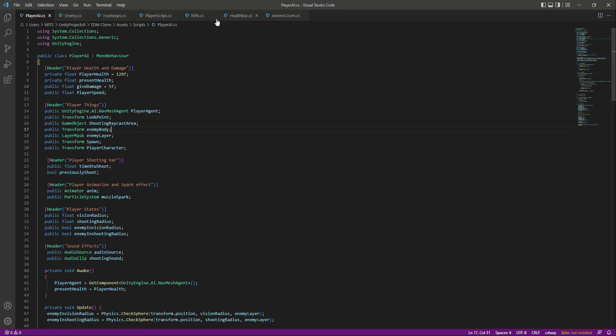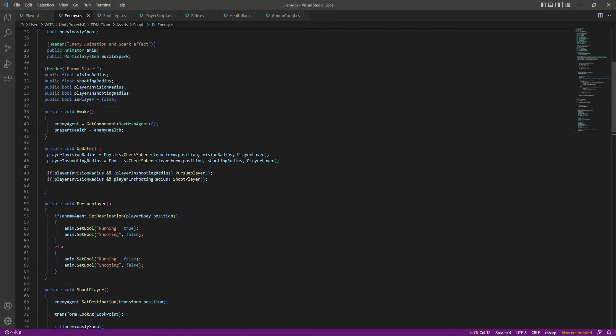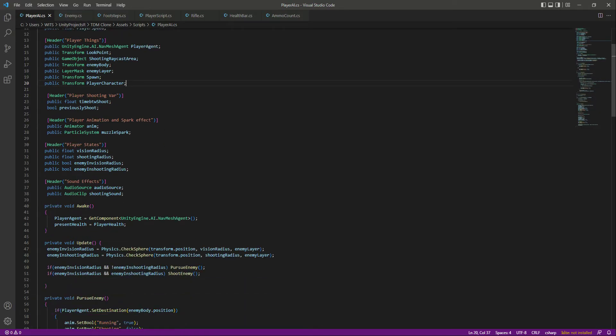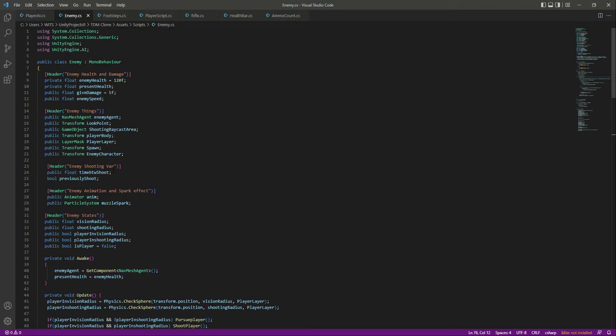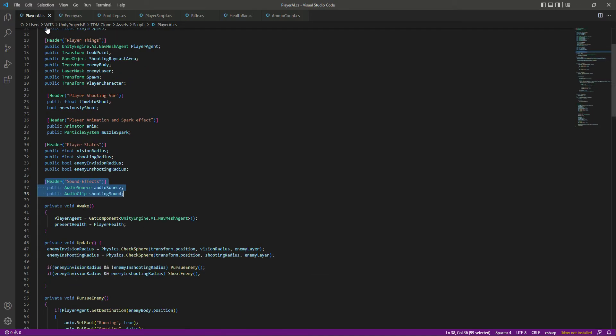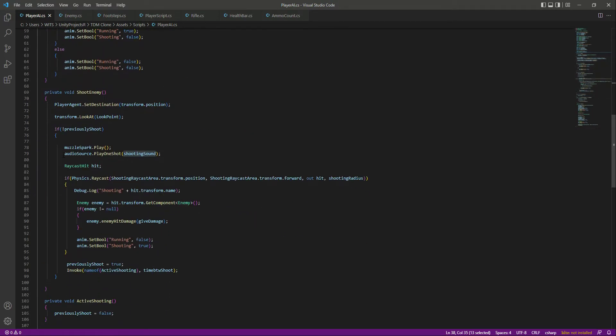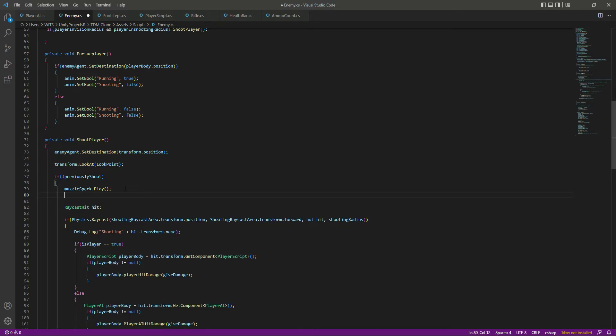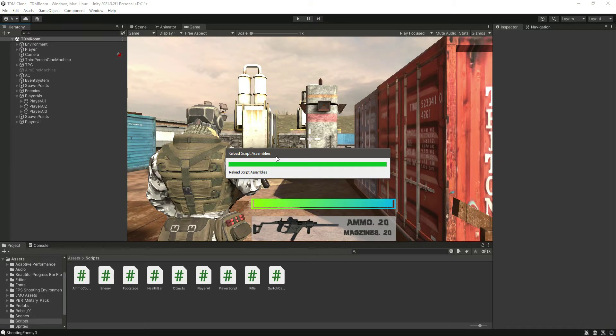Now let's add a shooting sound to our enemies as well. Click on the enemy — as you can see they have the muzzle spark. To add the shooting sound, we will copy this code from the player AI, click on the enemy, paste it right there, then copy this line as well and paste it right down here. That's it — save the script.